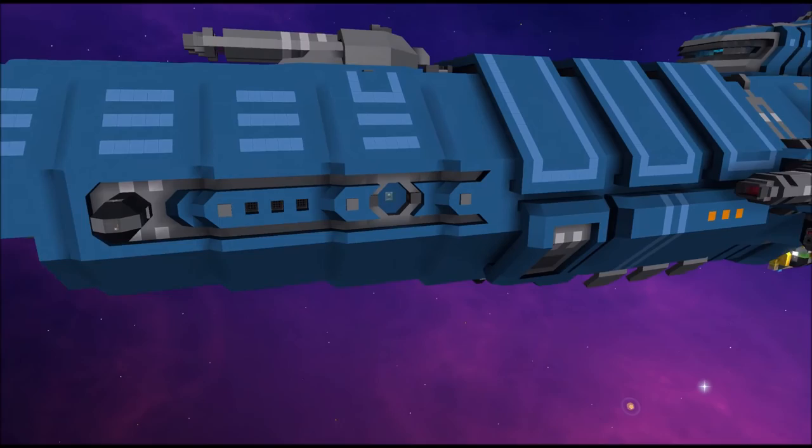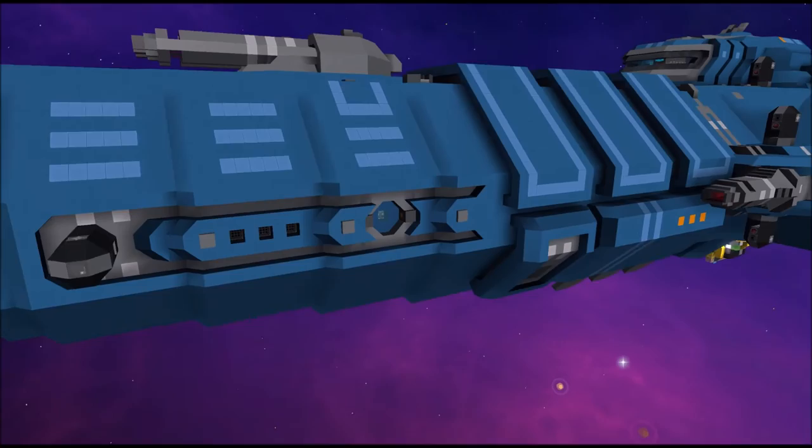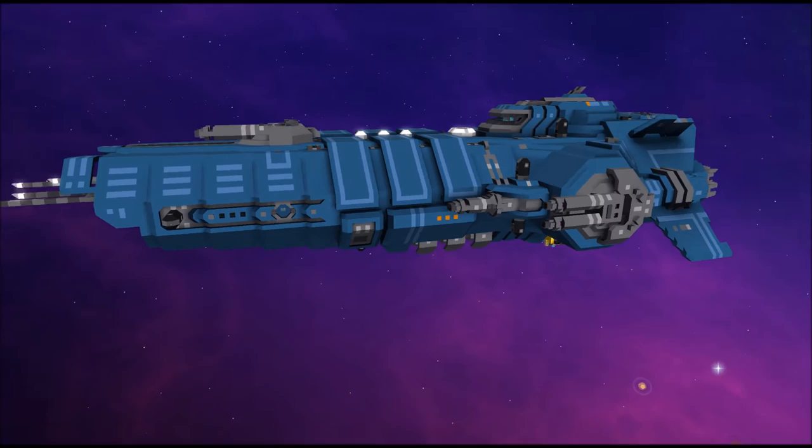I also made a small change to the door here — I recessed it a couple of blocks and added a slab on top of the button on both sides to make it match, so it wouldn't be as noticeable. I like it better in the horizontal line of the ship now.